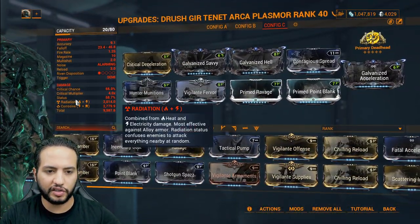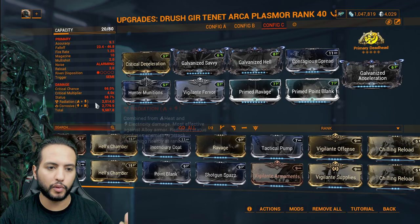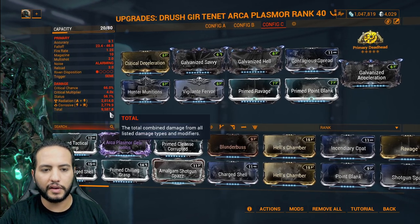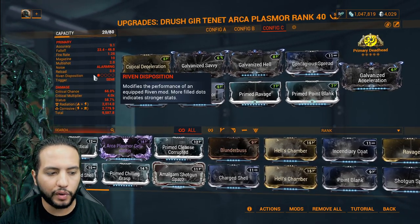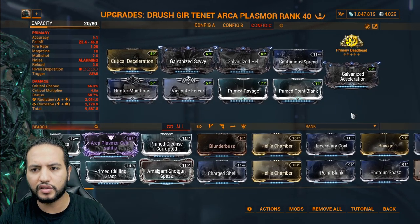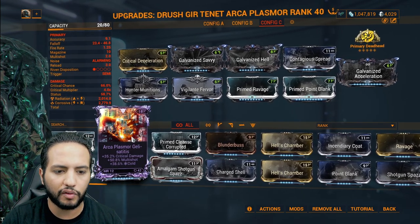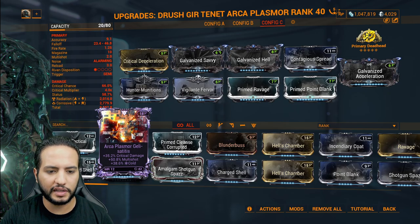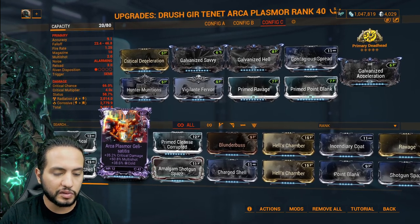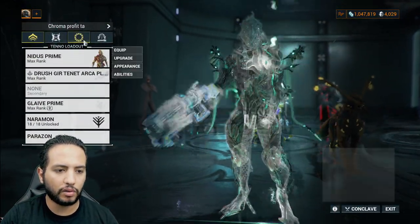We're running radiation built-in with the weapon and we push corrosive — 2,779 status, so we can always proc corrosive since status scaling works in the game now. Total status: 9,587. This weapon has a low Riven disposition, so Rivens will be very expensive yet give a very small bonus. You'd be buying a very expensive Riven for a small boost — totally up to you. As an example, a Riven showing 35% critical damage, 50% multishot, and some cold — that would be nice if you had toxin built-in, but this weapon is electricity built-in.